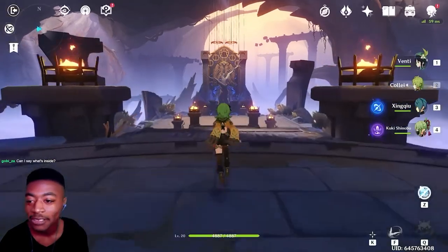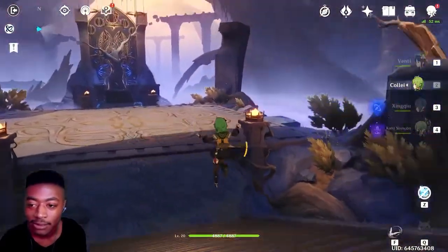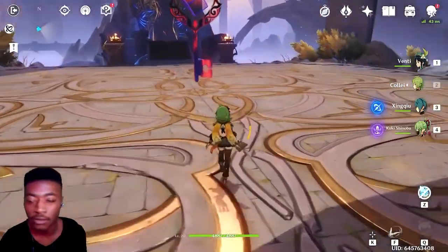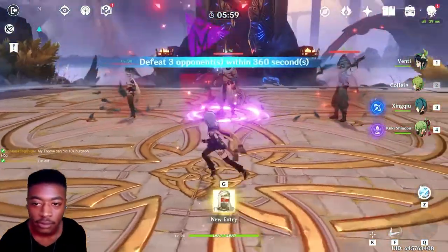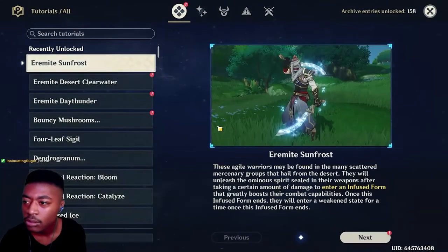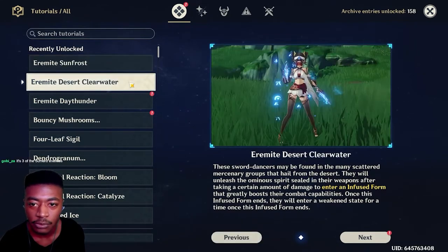Oh shoot — there's the music, you heard it, it's the battle theme! Oh dude, I'm loving the music already. It might work — 10K, let's go! Oh wow, they still look so cool. I'm gonna write: Sunfrost. First scenario entered — an infused form. Oh, I have that Cryo on their thing I think. Oh dude she looks good — right, Desert Clearwater.